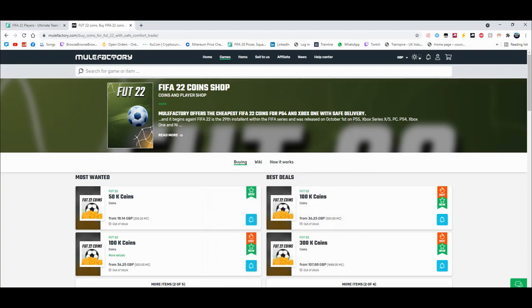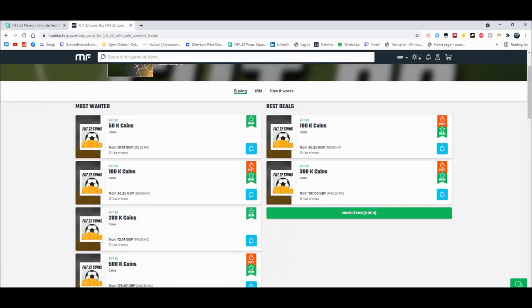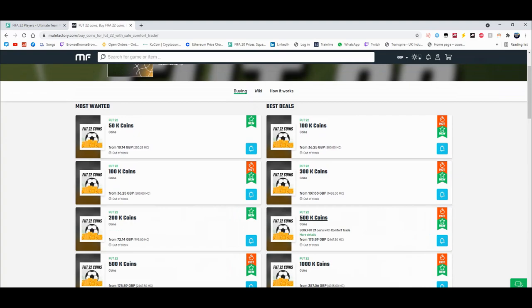Guys, for cheap and reliable coins check out MuleFactory.com and use the code OwenFIFA at checkout for a discount. You can see they have loads of different coins up. Obviously the prices will change as the game comes out more. It's cheap, fast, reliable, 100% legit, straight to your account for the cheapest price on the whole internet.